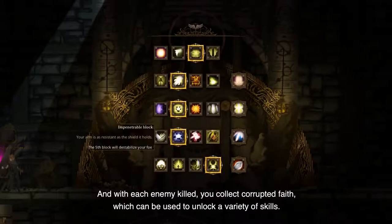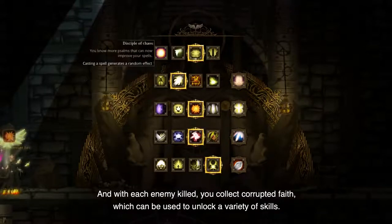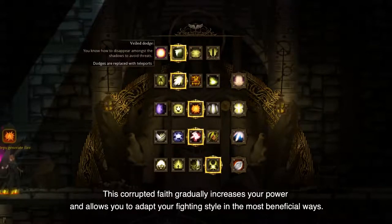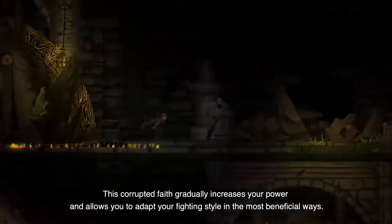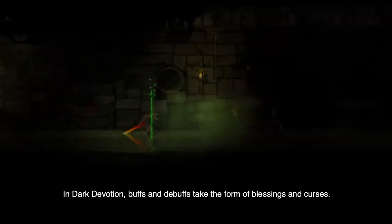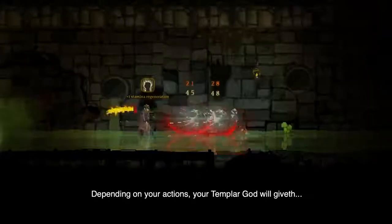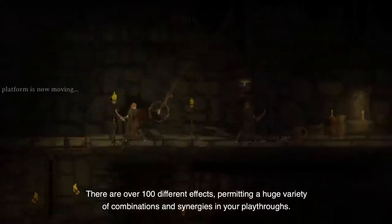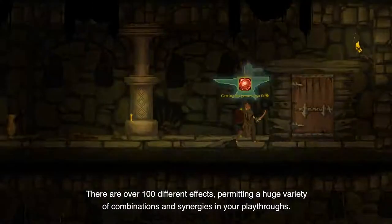And with each enemy killed, you collect Corrupted Faith, which can be used to unlock a variety of skills. This Corrupted Faith gradually increases your power and allows you to adapt your fighting style in the most beneficial ways. In Dark Devotion, buffs and debuffs take the form of blessings and curses. Depending on your actions, your Templar Guard will giveth or taketh away. There are over 100 different effects, permitting a huge variety of combinations and synergies in your playthroughs.